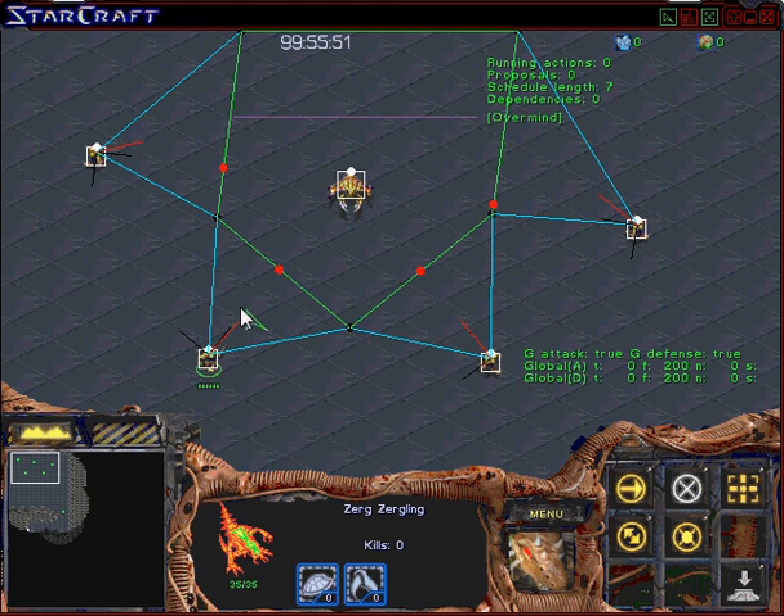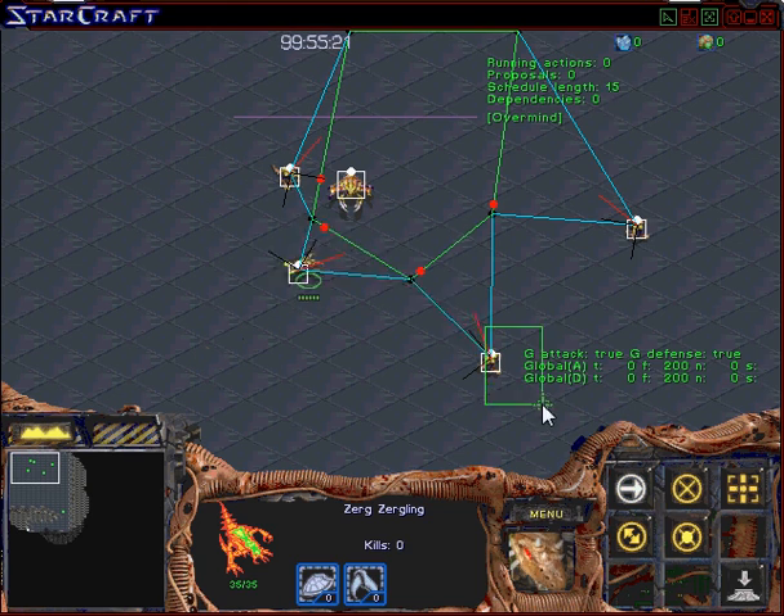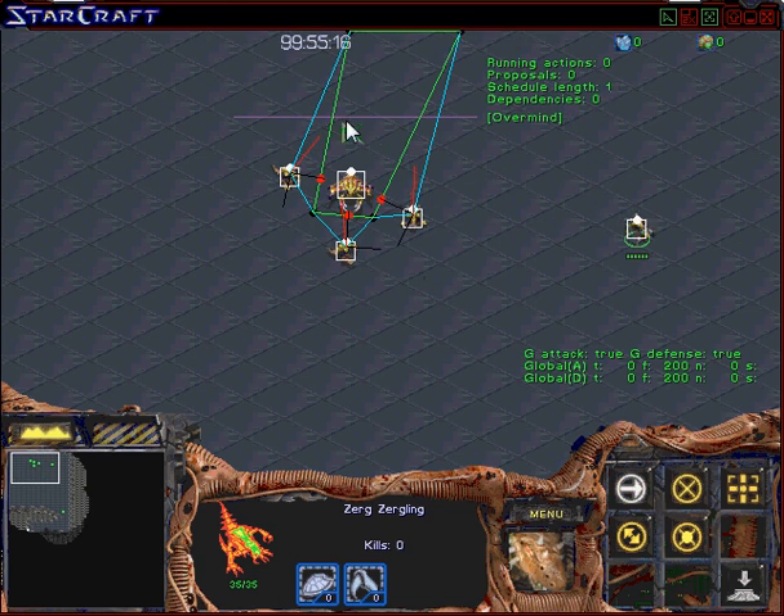Each Zergling controls a single face of this polygon. The Zerglings are going to cooperate with each other and attempt to shrink this polygon for the drone so that it has nowhere to run to and eventually gets caught by a Zergling.